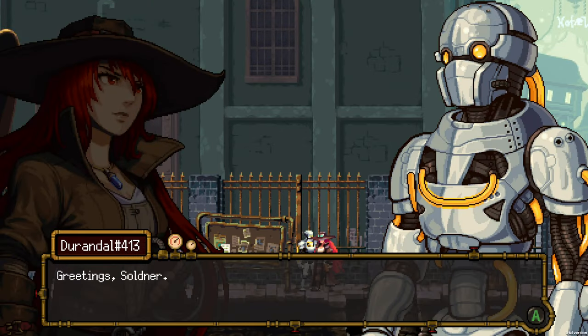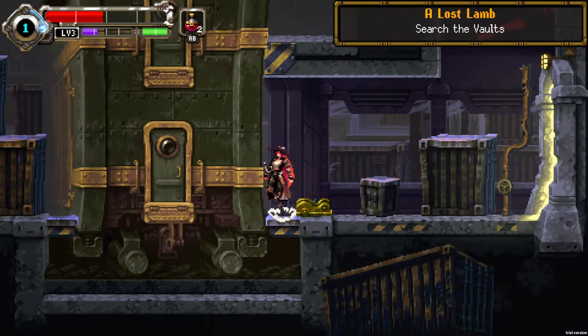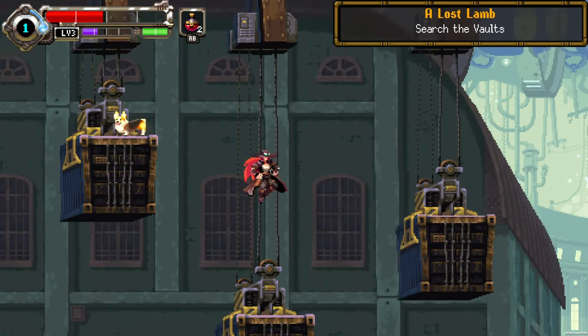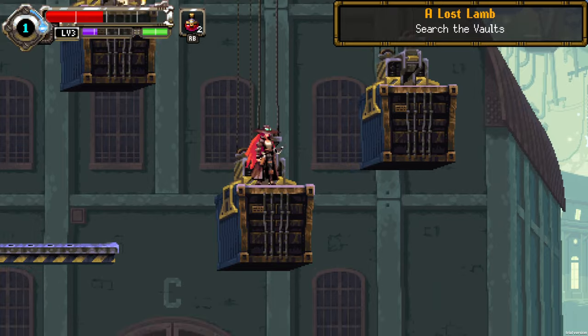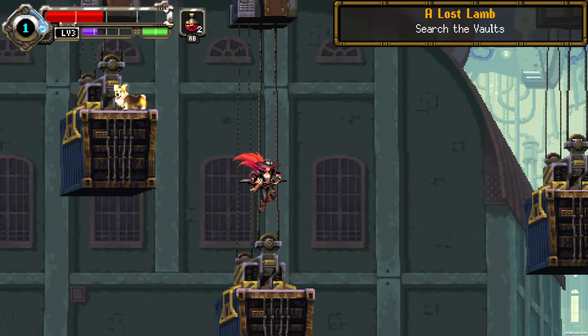Durandal can assign us small additional tasks, and thanks to that we get some rewards — like, for example, kill 10 cockroach shields, which is an enemy that has a shield. But we can't pass here so we have to go a different road. There's a corgi to collect! But in order to get him we have to go completely around to another floor.